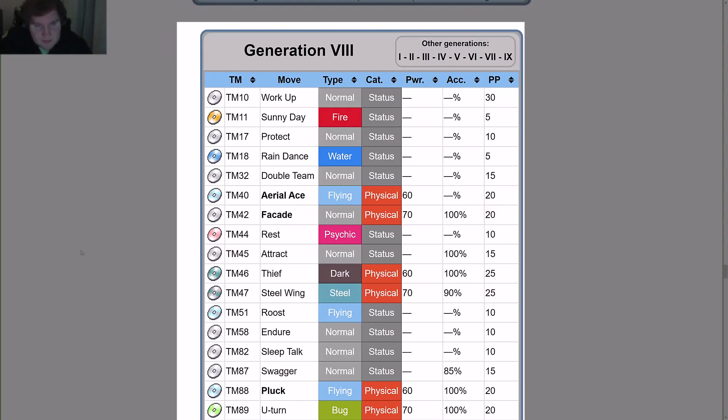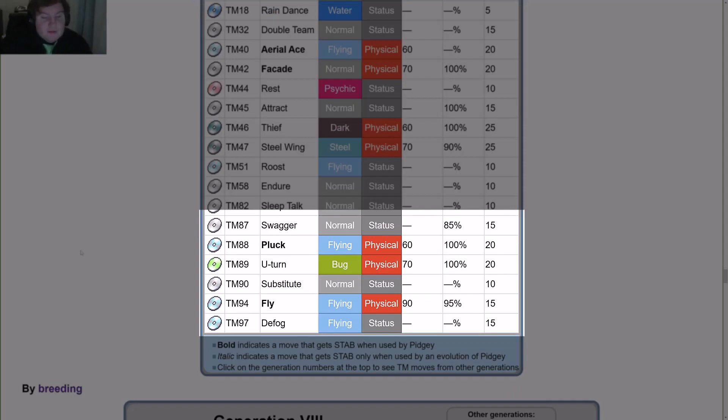Via TM, it can learn: Work Up (TM10), Sunny Day (TM11), Protect (TM17), Rain Dance (TM18), Double Team (TM32), Aerial Ace (TM40), Facade (TM42), Rest (TM44), Attract (TM45), Thief (TM46), Steel Wing (TM47), Roost (TM51), Endure (TM58), Sleep Talk (TM82), Swagger (TM87), Pluck (TM88), U-turn (TM89), Substitute (TM90), Fly (TM94), and Fog (TM70).